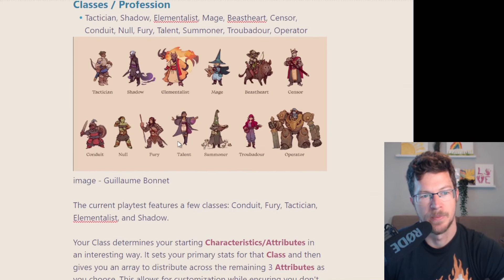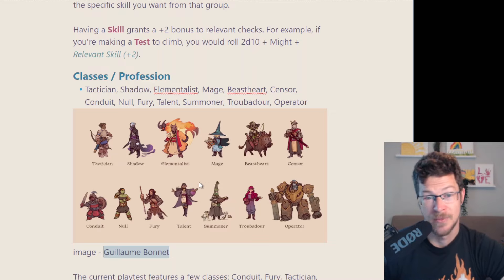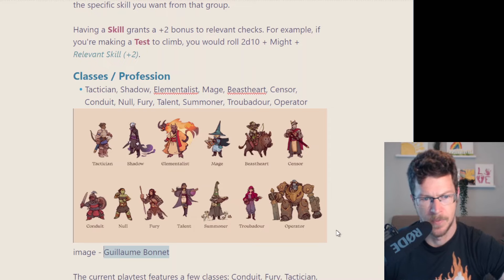Now classes. They've got a host of interesting classes: Tactician, which is sort of your leader; Shadow; Elementalist; Mage; Beast Heart; Censor, et cetera. I'm not going to go through all of them — the playtest only has a couple.